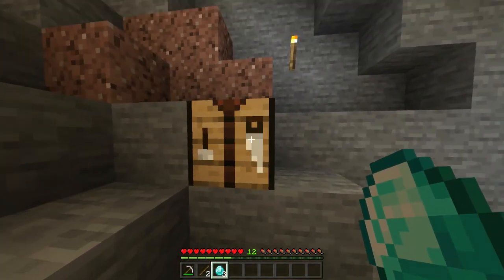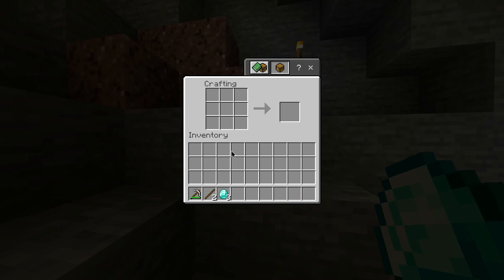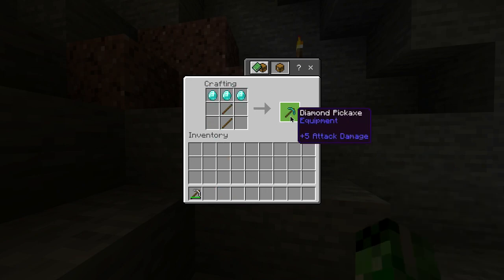Once you've got the three diamonds, head over to your crafting table and open it up. Then place your sticks in a vertical line in the centre of the crafting grid, and then place your diamonds across the top, and you've got yourself a diamond pickaxe.